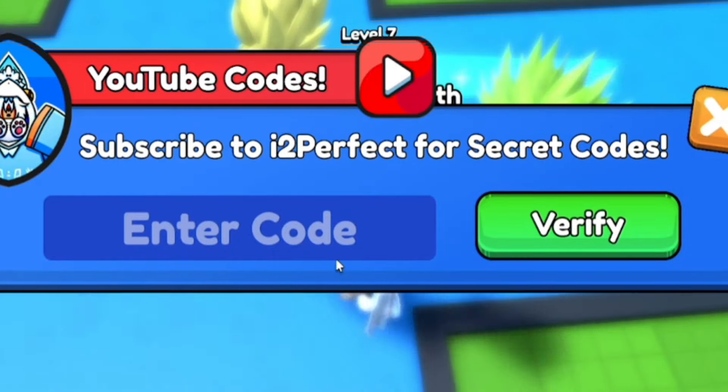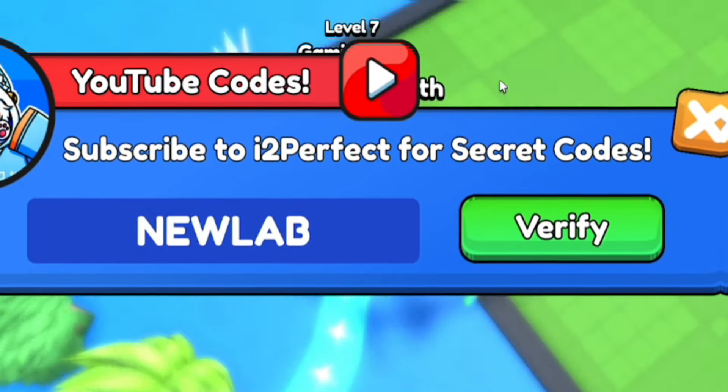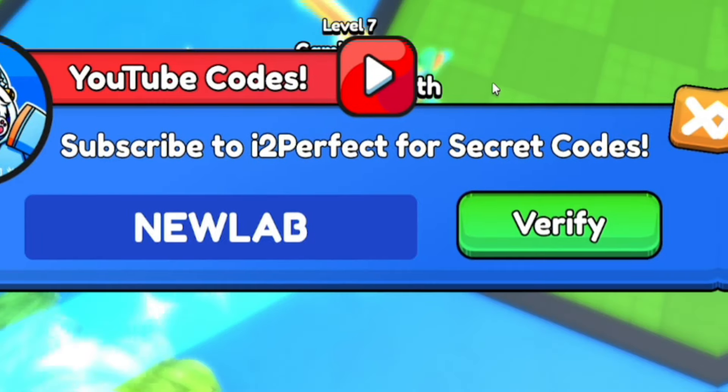Then once we've redeemed that code, let's enter the code NEWLAB — N-E-W-L-A-B. Redeem NEWLAB, and that'll give you guys another mega potion in the game, so if you haven't redeemed it already, then make sure you guys do so over there.